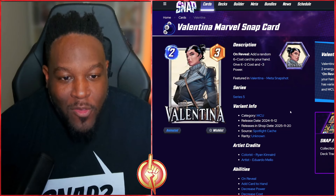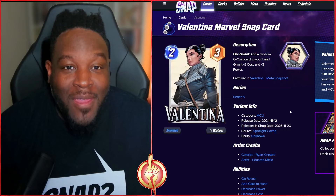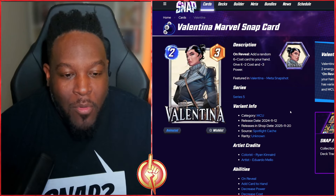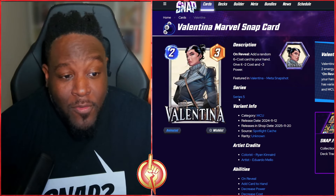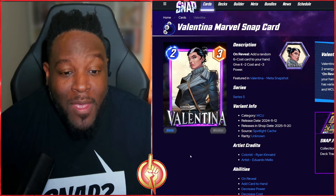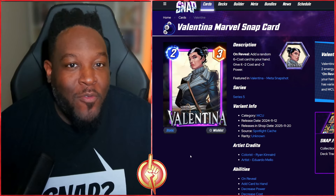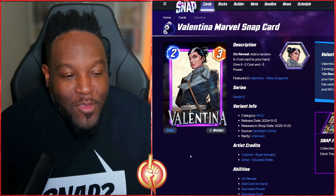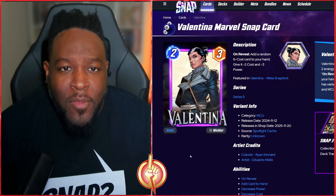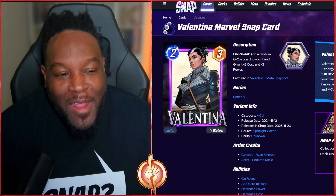The other spotlight card is Valentina. This card is super cool especially if you're looking to get a six-cost with negative two costs, though it comes with negative three power — but Luke Cage fixes that problem. I think Valentina is phenomenal. She's part of the MCU, appearing in Thunderbolts, Wakanda Forever, and the Falcon and the Winter Soldier series on Disney Plus.